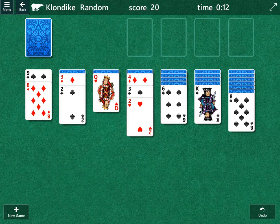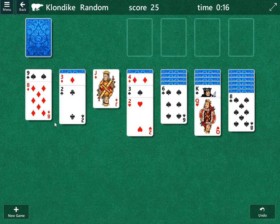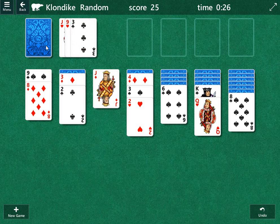Now, what we'd like to do is open up one of these columns. This may be our shot to do that, and then we can have a spot for a king. Not quite — we're going to go with this for now and see what happens. This is the draw pile right here; we're going to click on that.